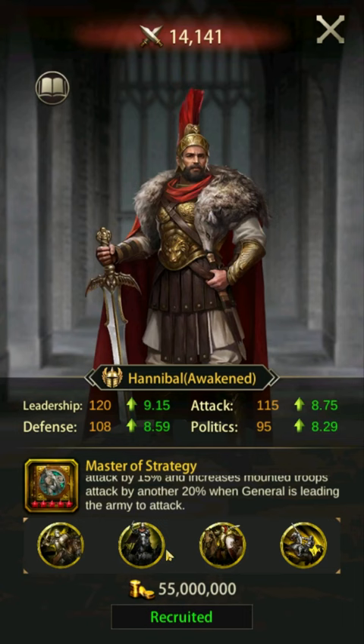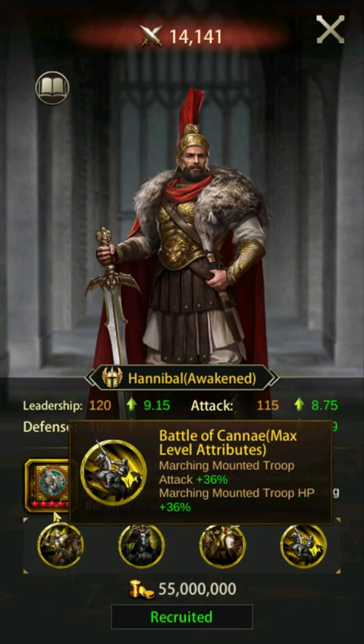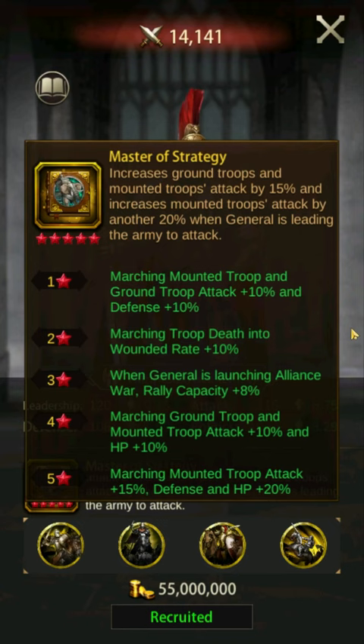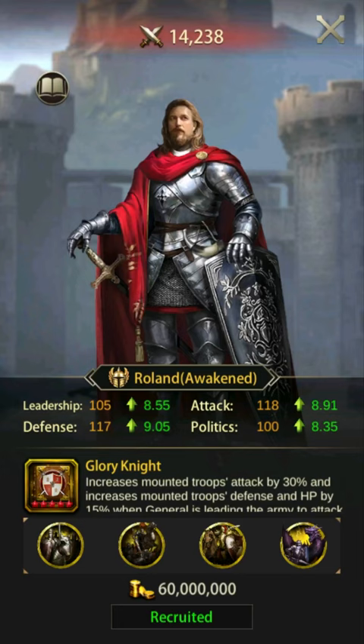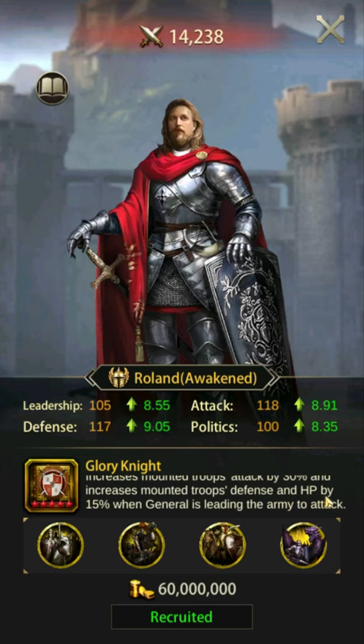Number four: Hannibal. Hannibal's skill increases mounted attack by a total of 35%. This skill is only fully active when used offensively. Hannibal's overall buffs as a free-to-play general are huge. On the downside, his march size increase is quite a bit lower than other generals. Hannibal ranks 5th in attack, 16th in defense, and second in HP. It's a pretty big deal that Hannibal is easily accessible in the tavern.